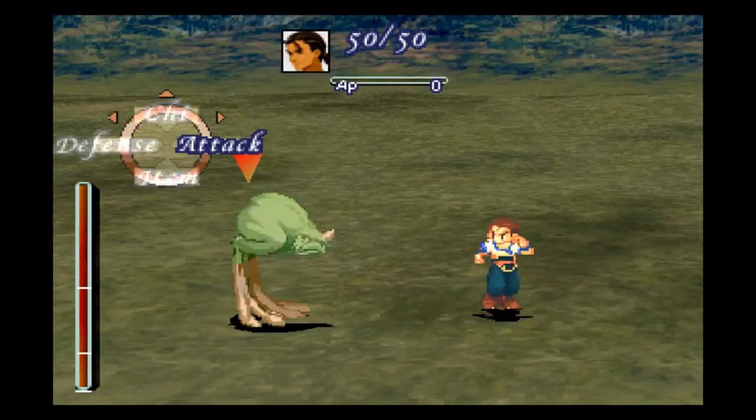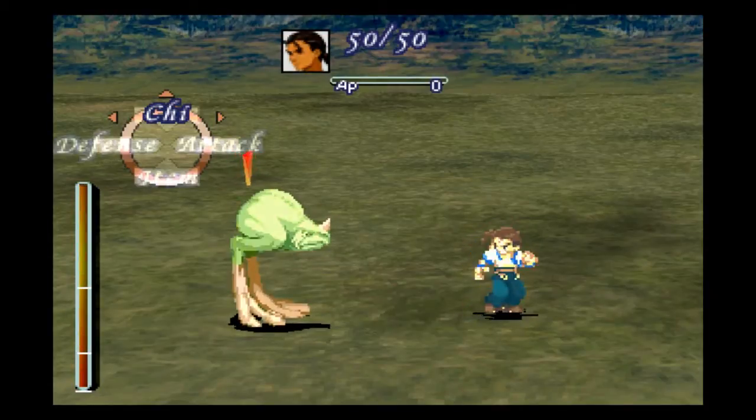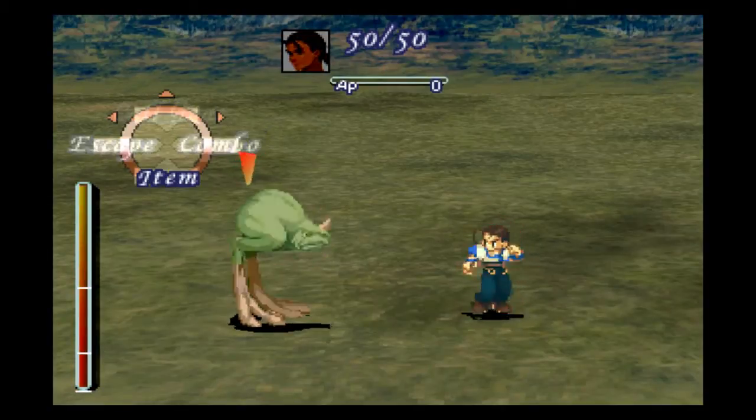So you have four options here: Attack, Chi, Defense, Item. And then you can also do Escape, Combo, and Item again.